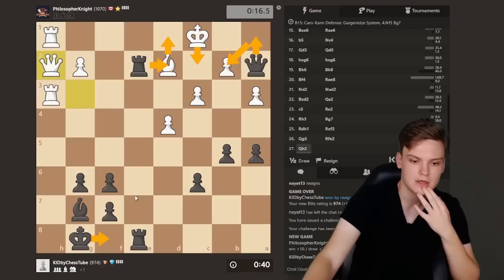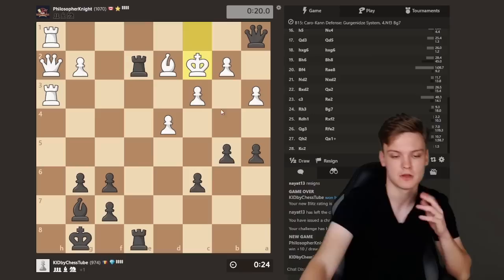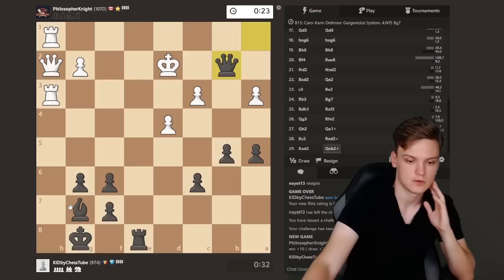Like Kf8 — he goes for the check, can hardly be good to allow that. Yeah, I missed Qh2 as a move; I thought only Qh4. Might have to just play that position being down an exchange — there's no flag because there is increment. But I think we'll just have to do this and we'll see.